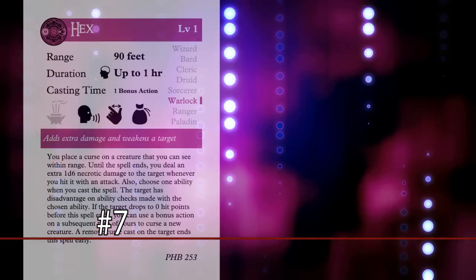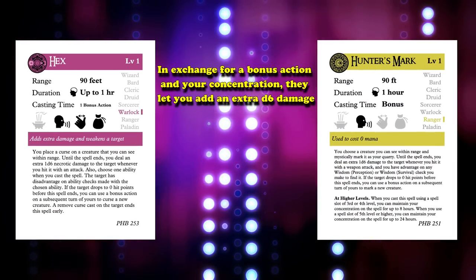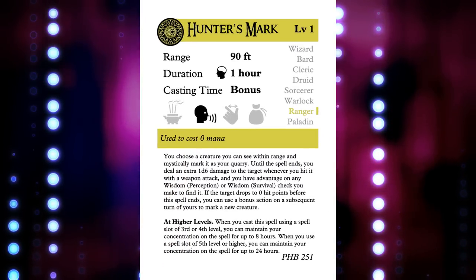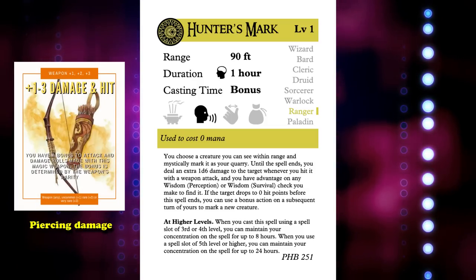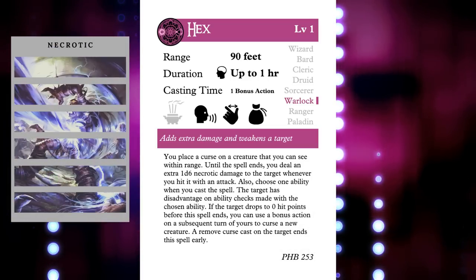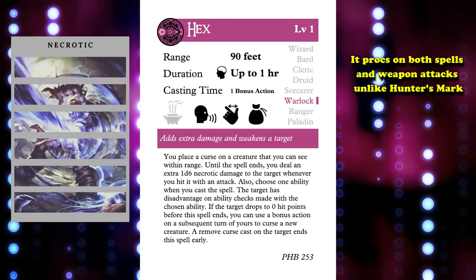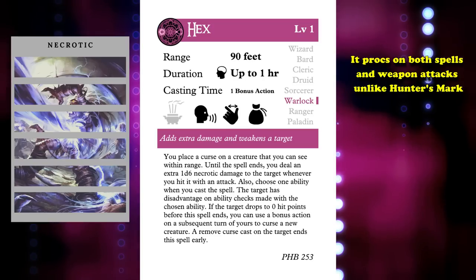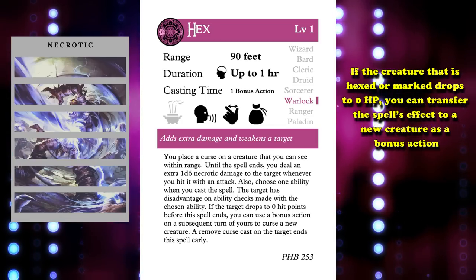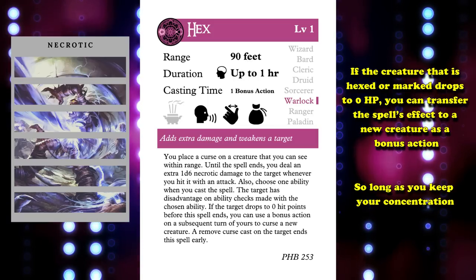At number 7, we have Hex and Hunter's Mark, since they both essentially do the same thing for different classes. In exchange for a bonus action and your concentration, they let you add an extra d6 damage. For Hunter's Mark, the d6 is of the same type as your weapon, so a magical longbow would deal piercing damage. For Hex, the damage is simply necrotic, but this also means it procs on both spells and weapon attacks, unlike Hunter's Mark. The spell is made much better by the fact that if the creature with Hex or Hunter's Mark drops to 0 hit points, you can transfer the spell's effect to another creature as a bonus action, so it's essentially a never-ending boost as long as you keep your concentration.